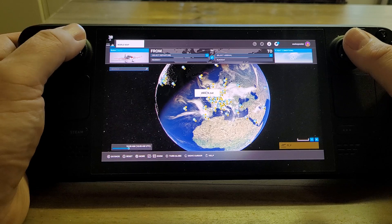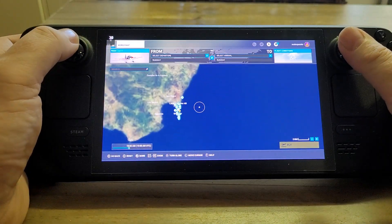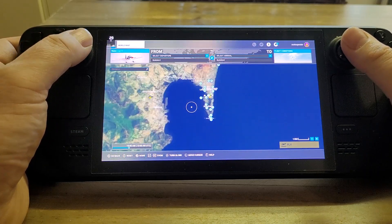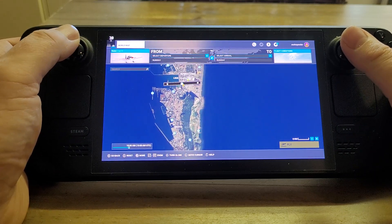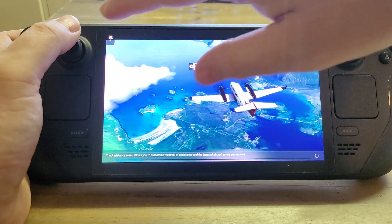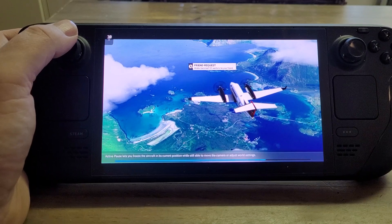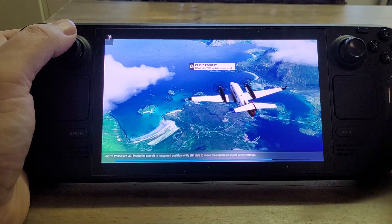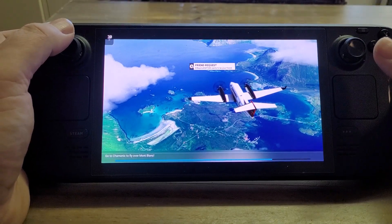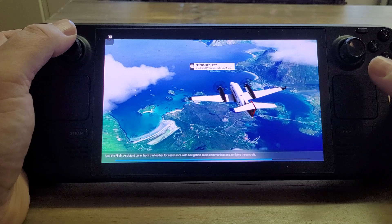Remember, with Xbox Game Pass Ultimate on streaming you are playing the console versions of these games. You'll see it running at 30 frames a second — that's because that's what it runs at on console. On PC you can get it higher; I play up to 60 frames a second on PC. One of the big advantages for Game Pass streaming on the Steam Deck is the fact that it is 1280 by 800, so it doesn't have to squash a 1080p or 1440p or 4K image down through your broadband and then display it. That's probably why it works so well.